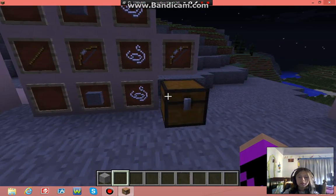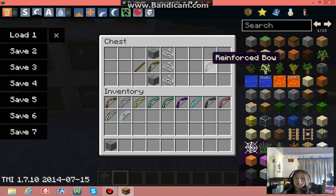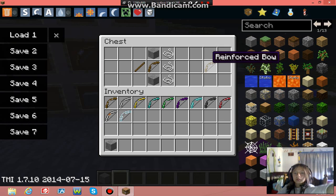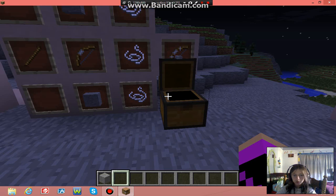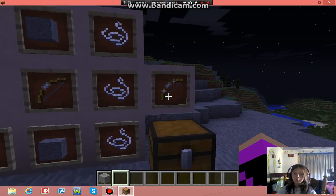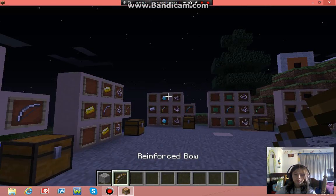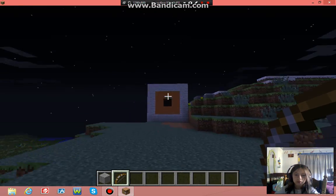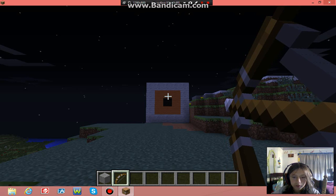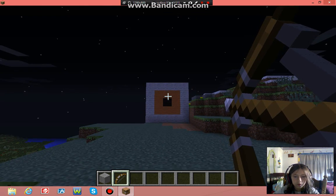First we've got the reinforced bow. Here's the crafting recipe — if you put three string, two stone, a stick, and a bow in this order in a crafting table, you'll get the reinforced bow. Let's go see what we get. We got a bullseye, pretty cool.